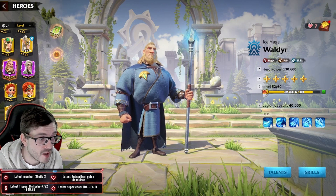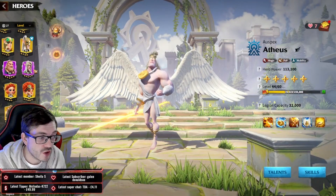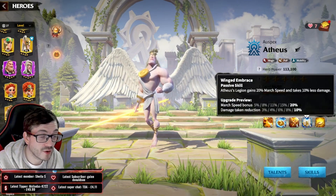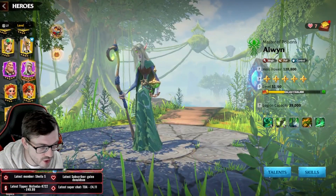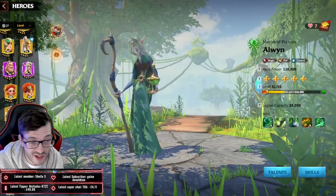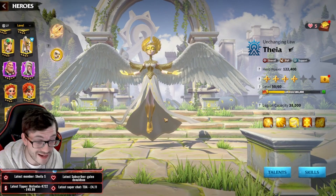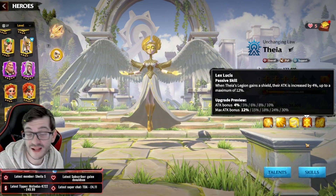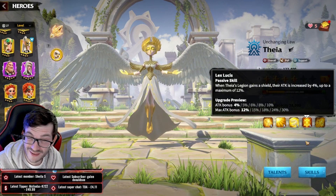Whatever hero you obtain the most, start unlocking that hero first and work on them. Once you've got that hero to 5-5-1-1 you're comfortable. Get Atheist to about 5-5-1-1 in the beginning and then switch over to Aloin. You want a variety of marches. Fear could be just 2-1-1-1 all the way through and you don't do anything to her until next season, when you upgrade her to 5-1-1-1 because of how season reset works.